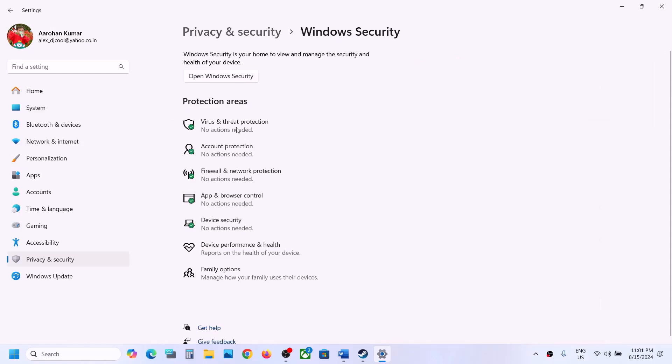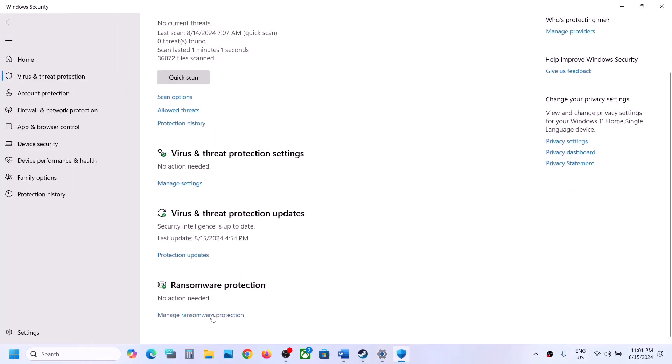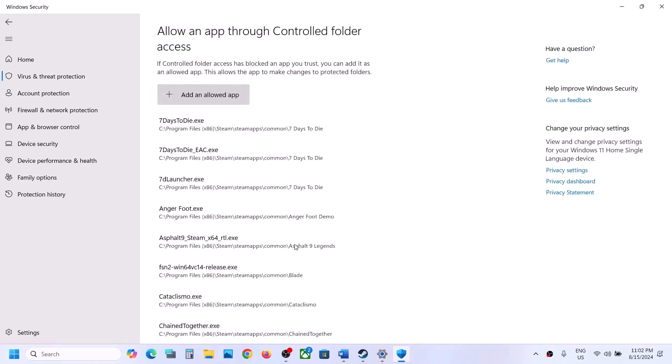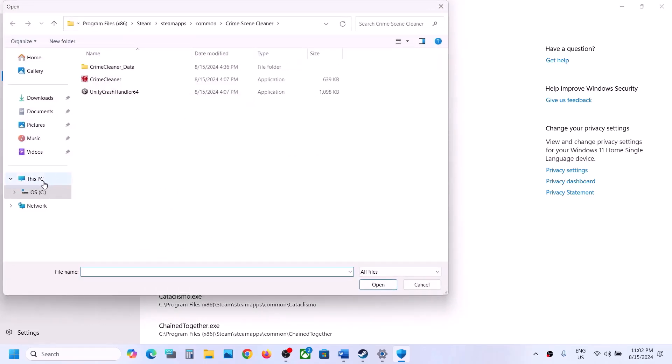Click on Virus and Threat Protection, scroll down, and you will see Manage Ransomware Protection — click on it. Now click on Allow an App Through Controlled Folder Access, click Yes to allow, and then click on Add an Allowed App.